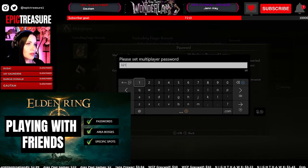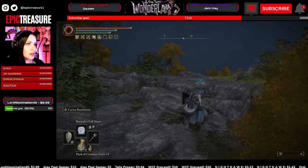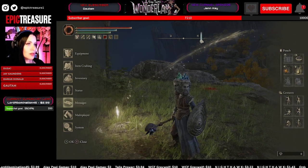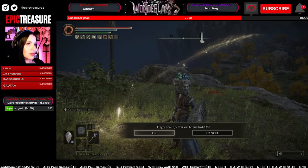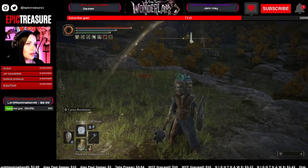So you could agree, let's meet at this site of grace. Then you put down your Furcalling Finger Remedy, they put down their scratch sign, and then you can meet up using that password. It has to be exactly the same — uppercase, lowercase, all that. Then only you two can play together because you have the password.